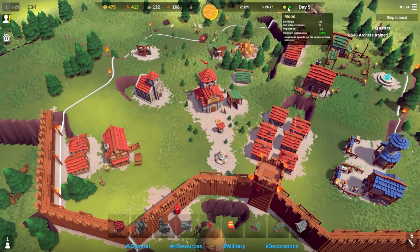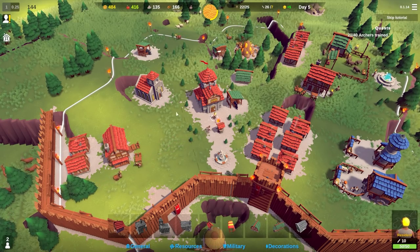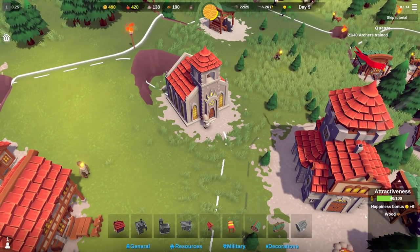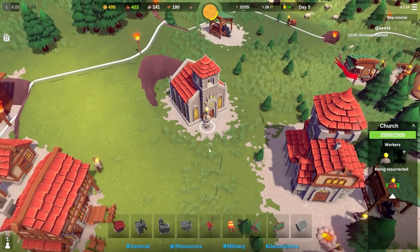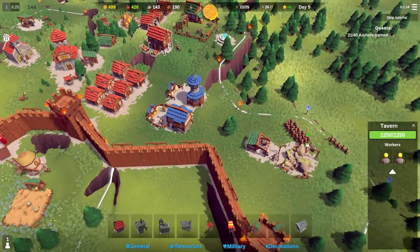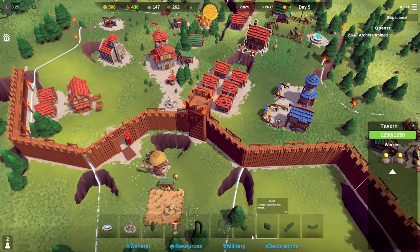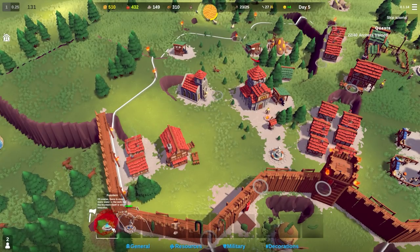We're now on a positive mood again, which is excellent, so we are getting more people - that's because of the tavern. I will assign someone to the church. The church doesn't seem to provide a happiness bonus directly, but it does resurrect units. So in some senses, the units are an unlimited resource because you just get them back.